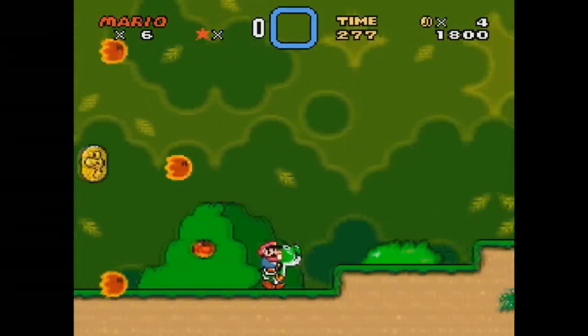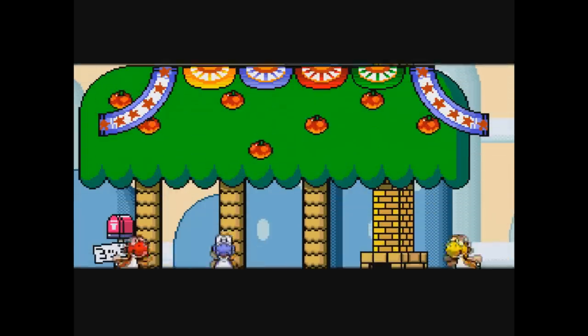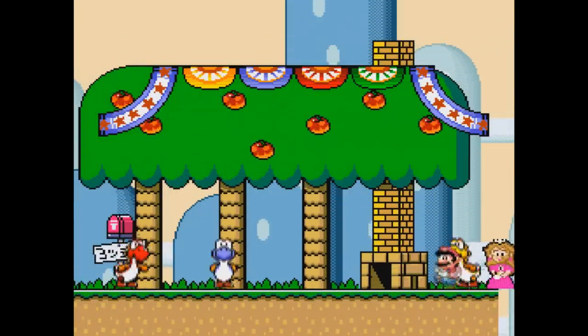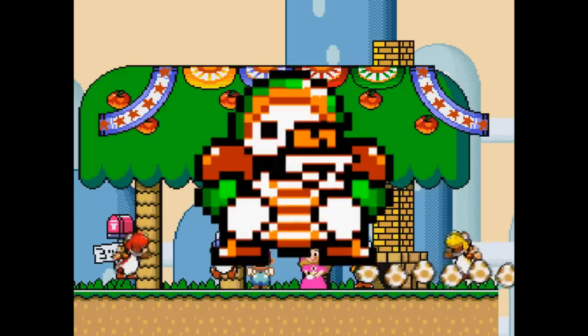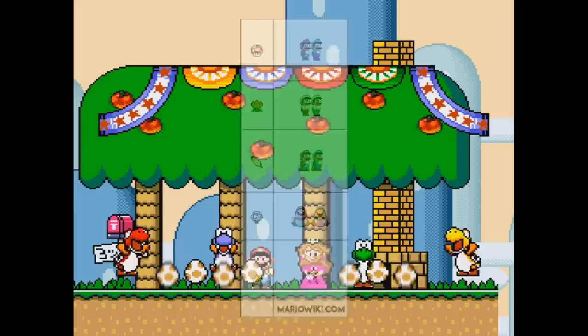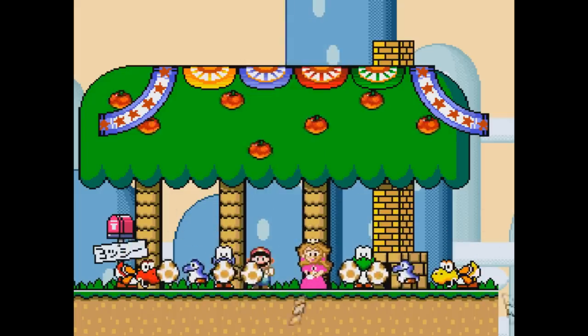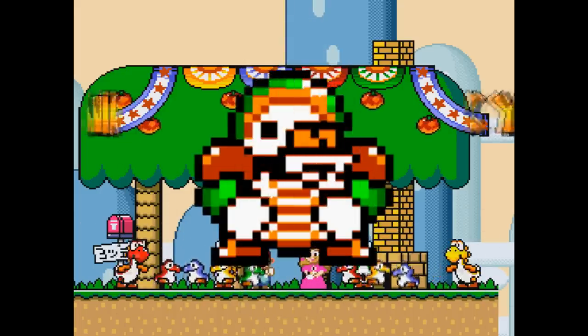First we have the Super Mario World credits warp. Out of all the runs I had to learn for this video I had the most fun with this one. This only works because of a special property of the charge and chuck. The game has five intended power-ups which modify Mario's state when collected. For whatever reason, the game also treats the charge and chuck sprites as power-ups.